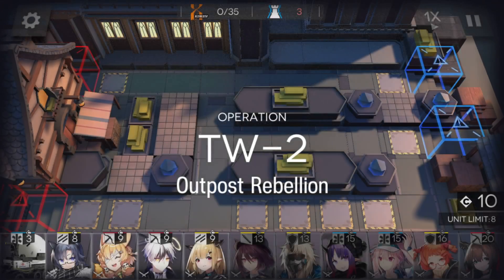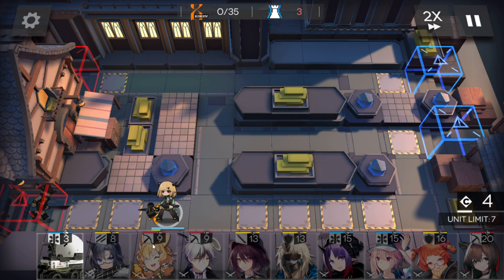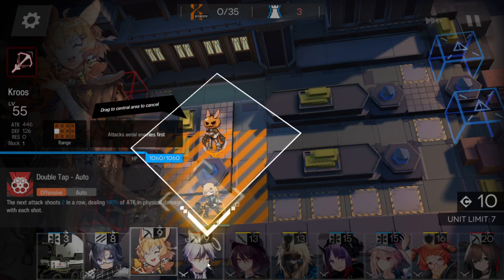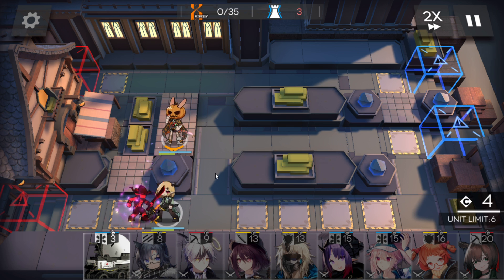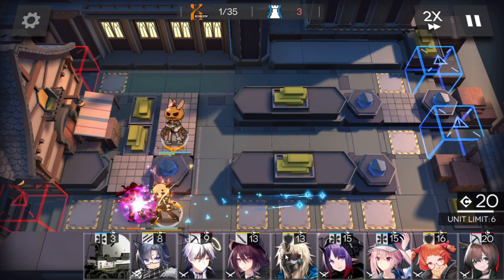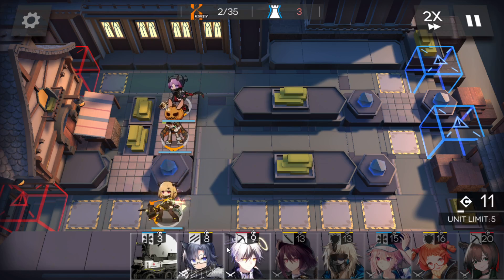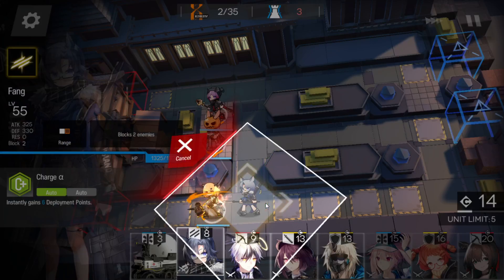Let's do that. First of all, deploy a vanguard here. After that, a sniper here. Now activate the skill and deploy a medic here. Deploy your vanguard here.